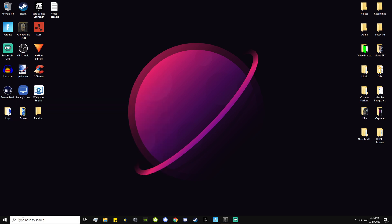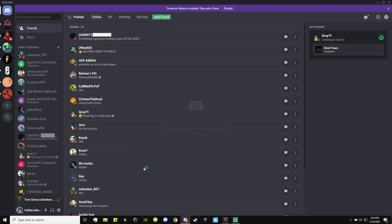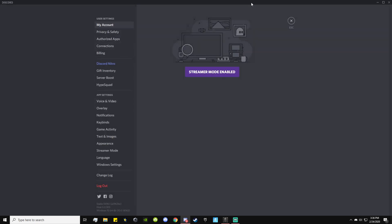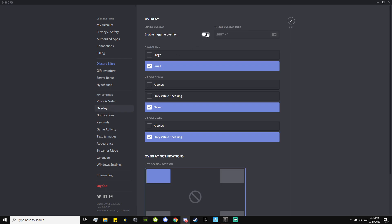Another overlay is Discord. You can turn this off — I'll show you once it loads. By the way, join my Discord server; the link's in the description if you want to find people to play with. Go to User Settings at the bottom, then Overlay, and turn it off. I personally don't even have it on, but if you do and you're lacking FPS, you can turn it off as well.